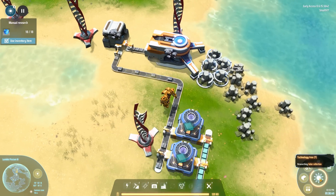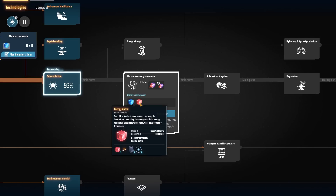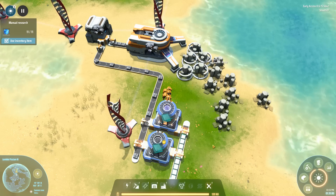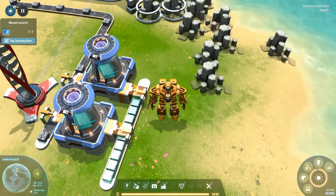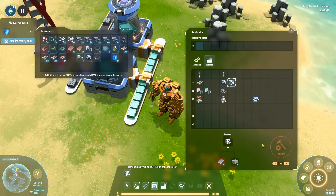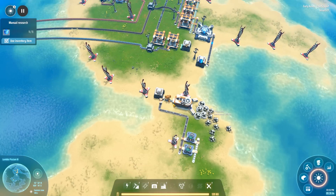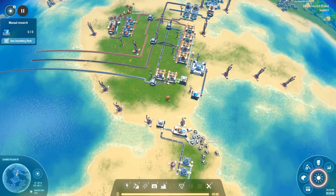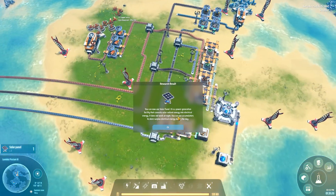The research is almost complete — and that is the Solar Collection. Next up is going to be something vastly different, for which we'll need an energy matrix, which is a new tier of science. With Solar Collection, I think I'll be getting a new power generator. You can now use a solar panel — a power generation facility that converts solar radiant energy into electrical energy.